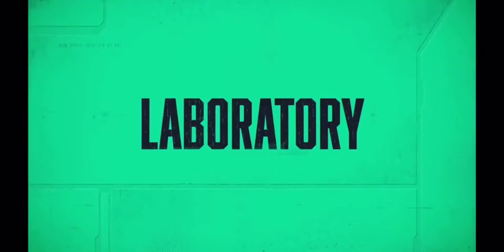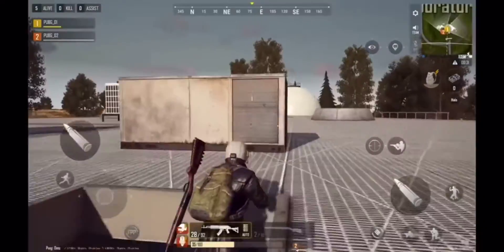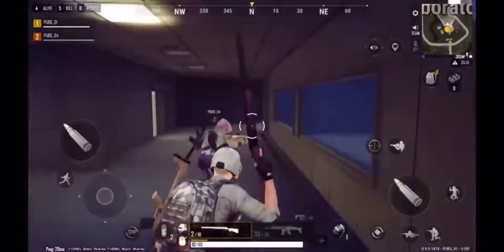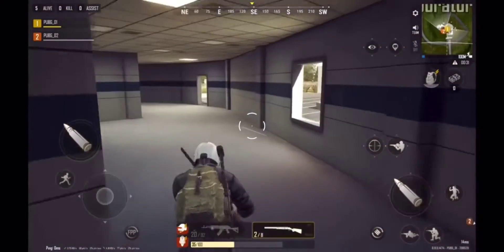Moving over to the Laboratory, with four levels of intense enclosures in corridor warfare. With its unique structure, ensuring your team's survival in the Laboratory will take a great deal of cooperation and creative thinking. The central area is encased in bulletproof glass, so you're safe as long as you don't come out, or they don't come in, or the Blue Zone doesn't get you.